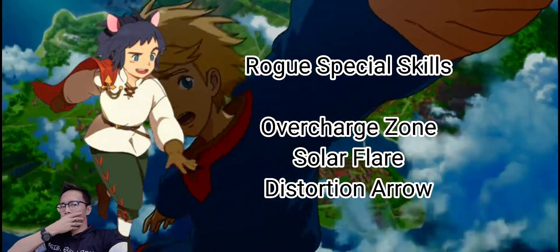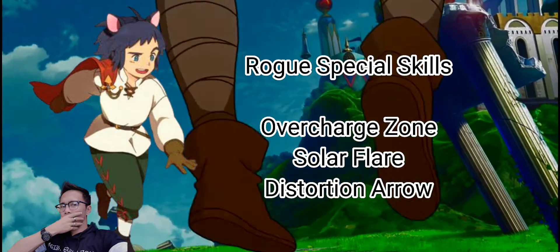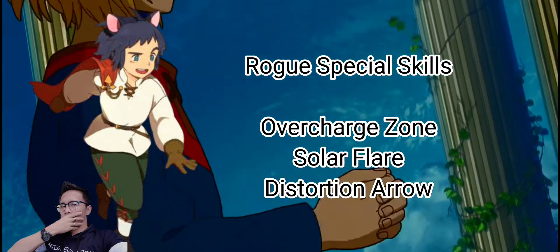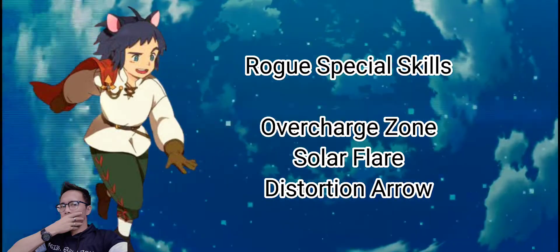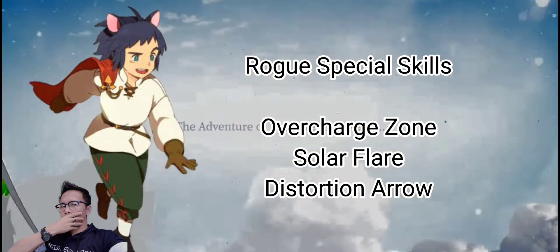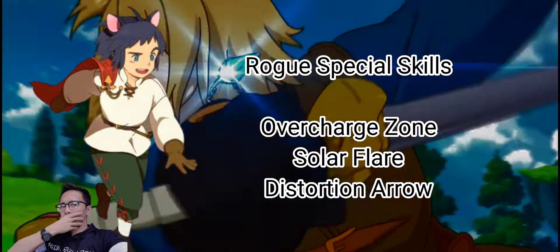The distortion arrow skill allows the Rogue to fire an arrow of darkness which blows up when it hits a target, dealing 84% of attack as darkness damage. It then pulls enemies towards itself and stuns them momentarily. This skill synergizes perfectly with solar flare — if you use it right after, the enemies will be stun locked for a long time and you'll be able to kill them for free.